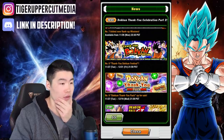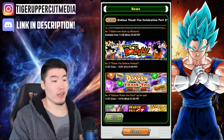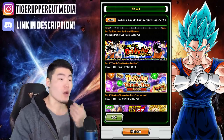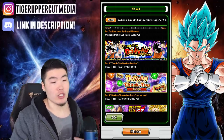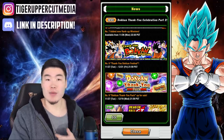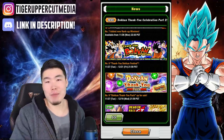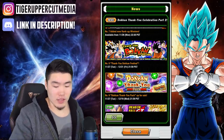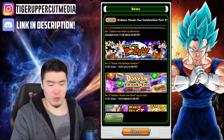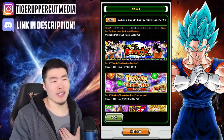Moving on to the Thank You Dokkan Festival — like I said, it has both LRs but really, really bad pull rates. You always have a chance to pull them, you could get lucky and pull LR Gogeta or LR Vegito. But for me personally, I'm skipping it. It's just not worth it — most likely you're going to get shafted, feel bad, and not end up with any of these LRs. Also, there are really big things coming — Broly celebration, Christmas, et cetera. I would stay away, honestly.